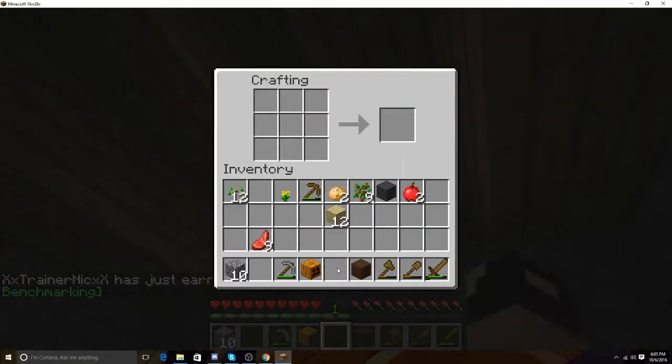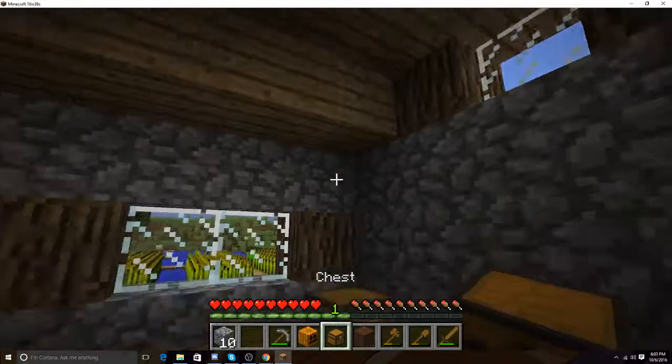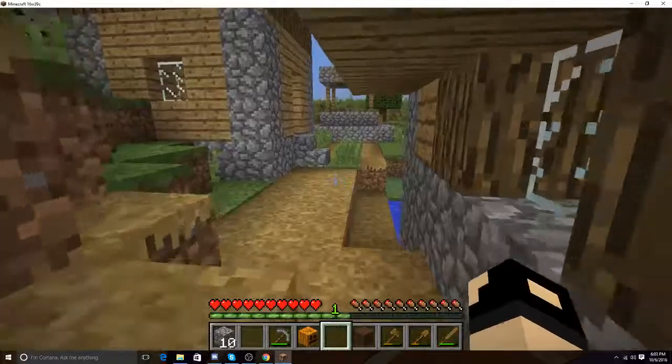We'll put this up there so it's not taking up space. We'll make a couple chests and at the end of every session, we'll throw everything in the box — the perspective box, I should say.